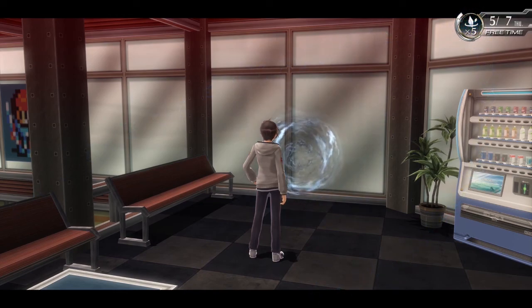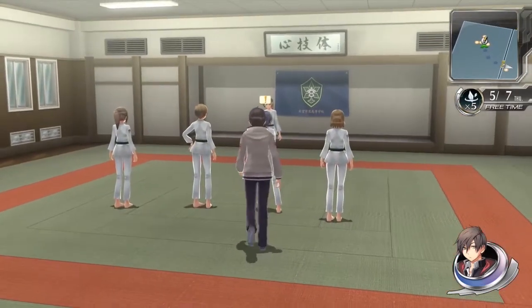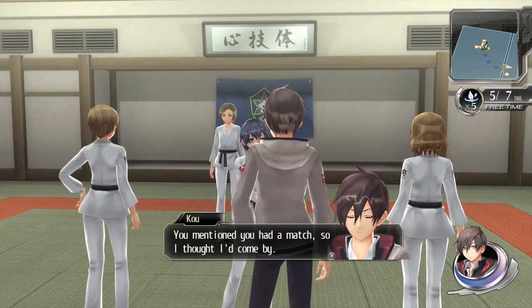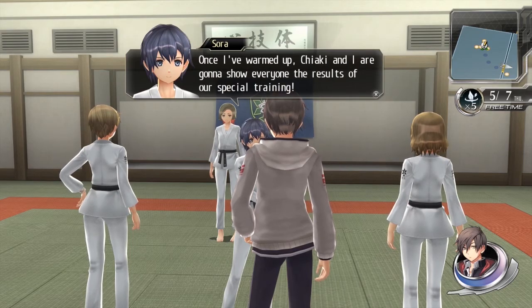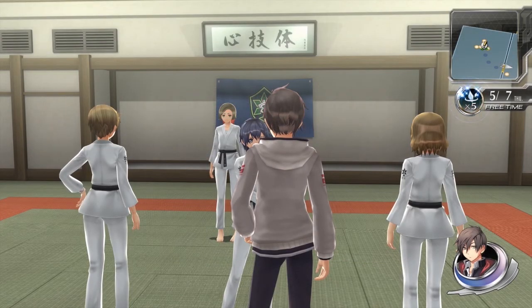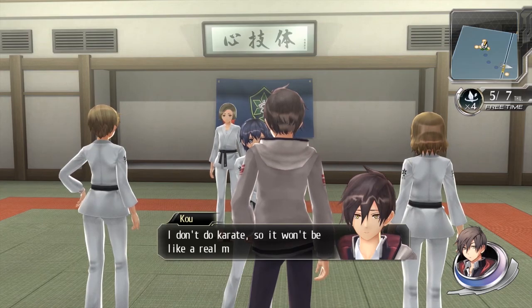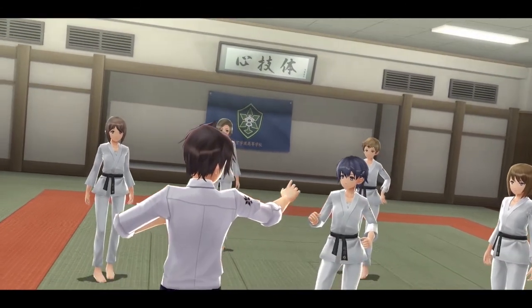That's all the optional eclipses for this chapter done. Every time you do an optional eclipse you also get an infinity shard so that you can do more of the friendship episodes - you get more backstory with your party members and other side characters. So it's worth going out of your way to do it.